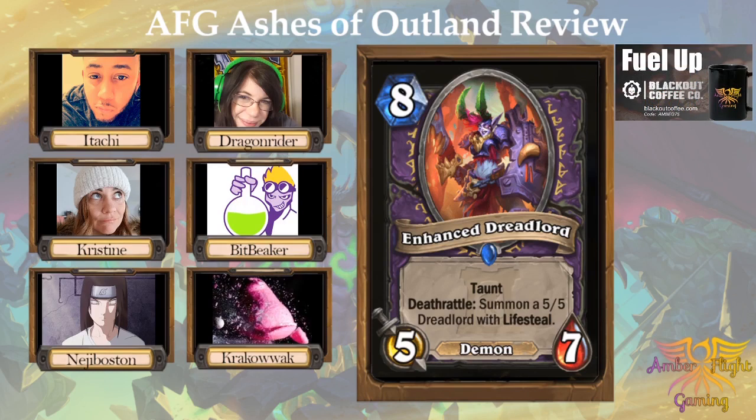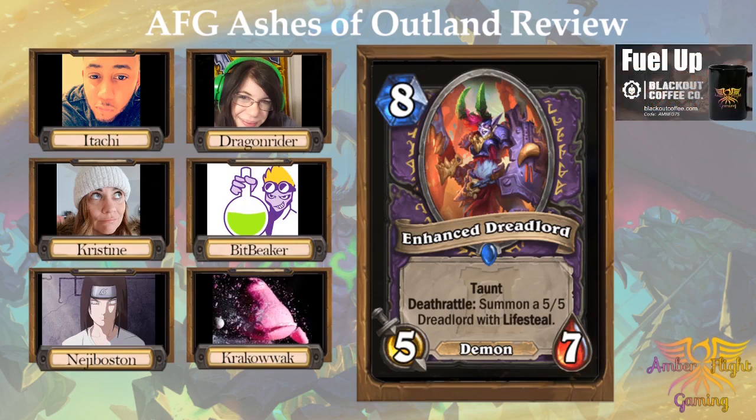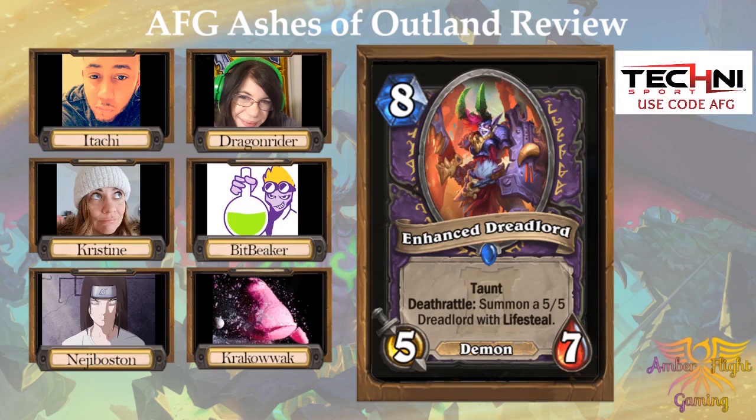And then you get a five-five with lifesteal that doesn't have taunt. If I got it off Galakrond, I would be stoked. But it's so slow — eight mana for a five-seven. This feels like the Demon Hunter one, like a nine-five with rush which is a fast effect. But this one just seems worse. I think it's too expensive.